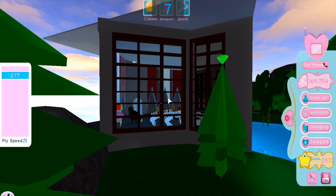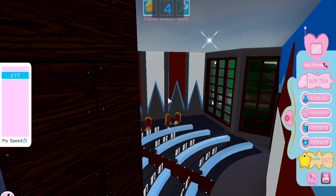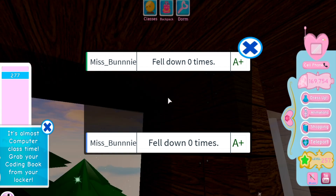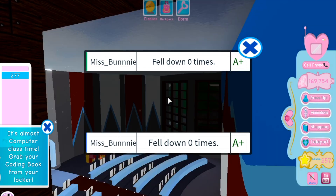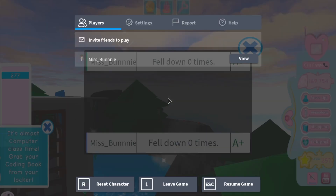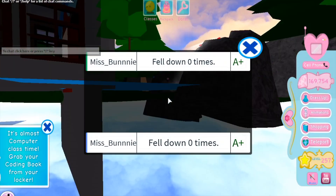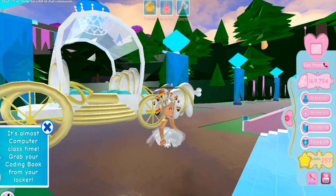You might wonder where all the diamonds are in art class — well, as you can see there are windows with a whole bunch of diamond spots inside. The way to get in is by having the speed pass, because you need speed to get through the window. I have to reset now because I was in first-person mode to get through the window and my grades popped up and I can't click out of them.